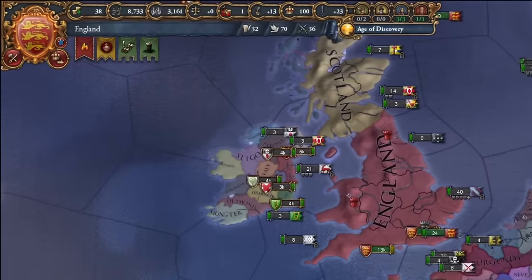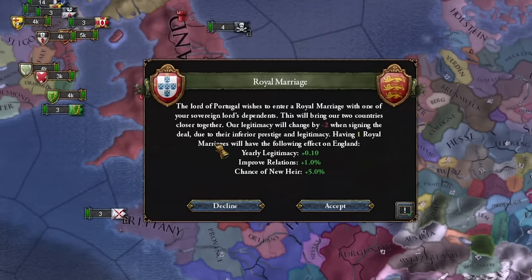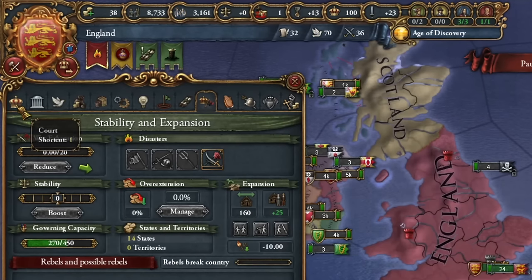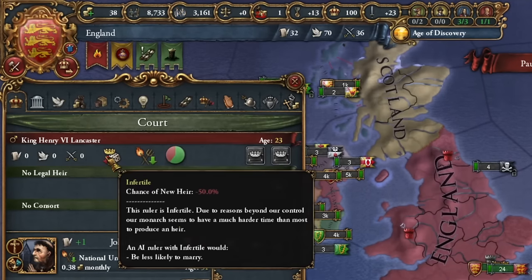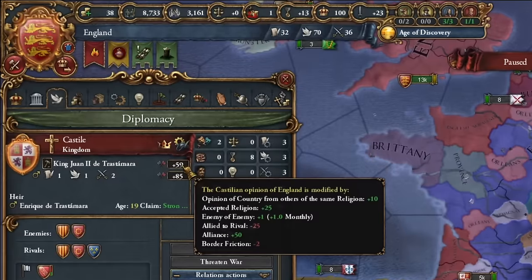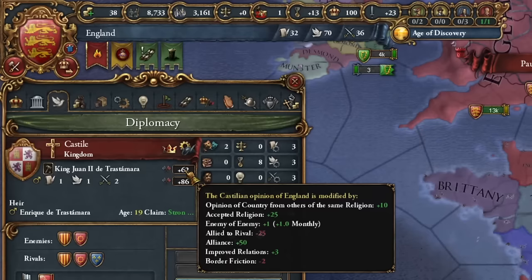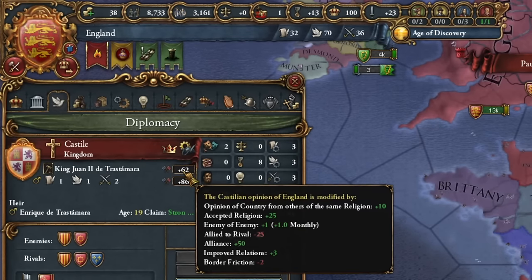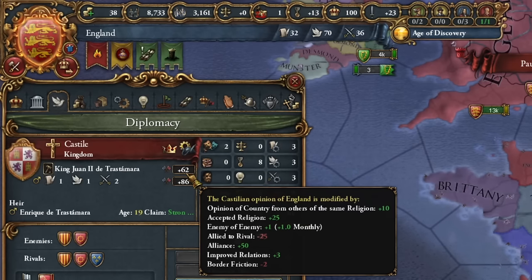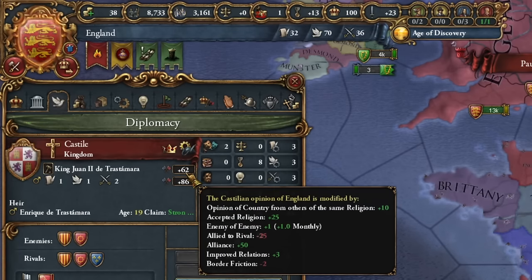Along the way you'll get some royal marriage proposals — usually worth accepting, but not for England, not before the civil war. They increase heir chances, which you don't want because one condition for a civil war is no heir. Still, we might want to improve relations with certain countries right from the start to strengthen our alliances. You aim for 200 points whenever possible, so let's send improved relations to Aragon and Austria. Relations range from -200 (they don't like us) to +200 (they love us). Good relations with allies are crucial — typically, to maintain an alliance you need to be above zero.